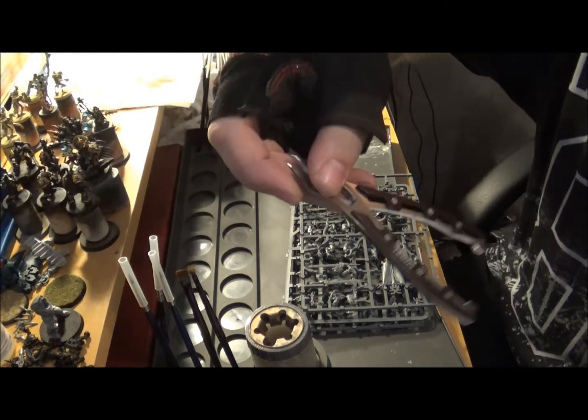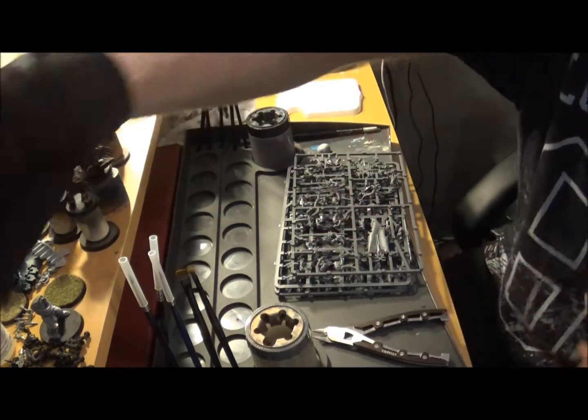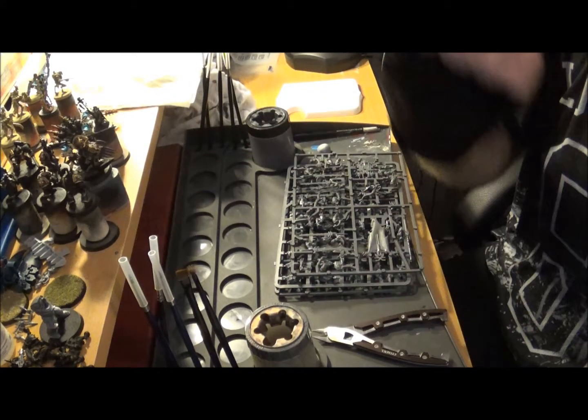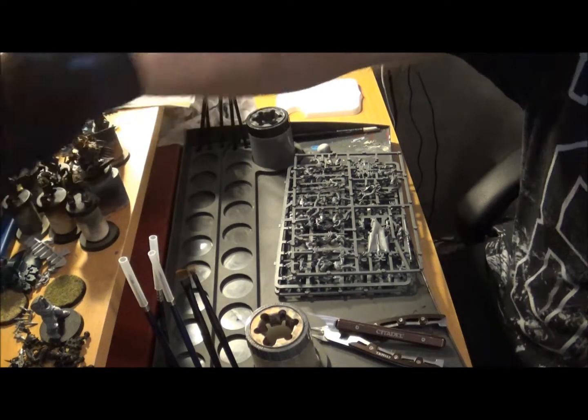When you open these they can be a little bit intimidating to start with. You get your instructions, you get your bases — all models generally have a base — and then they come on these sprues. All the models are in parts and they have to be assembled. I've got my clippers — these are Games Workshop clippers, you can get them from everywhere. I've got my mould line remover, and I've got my superglue.